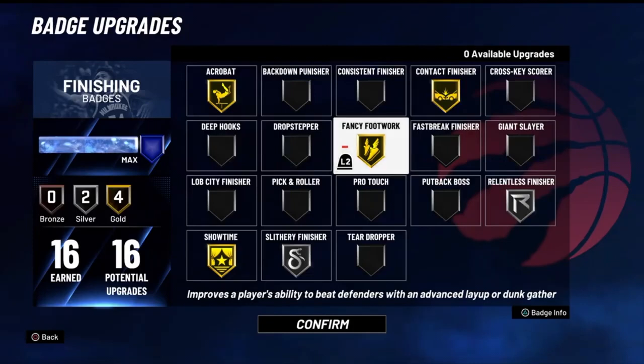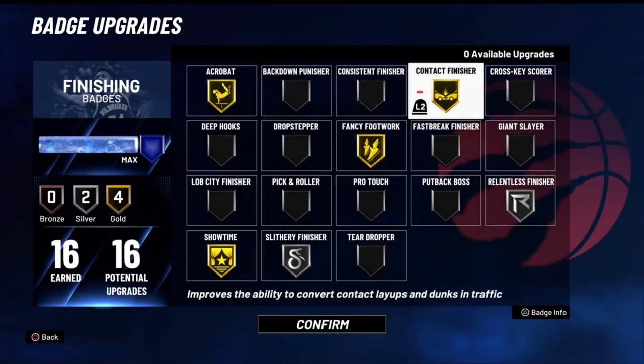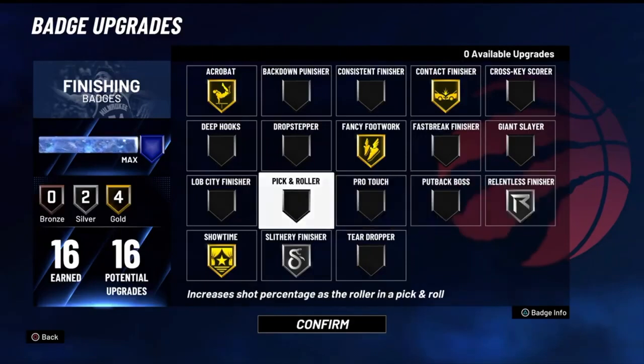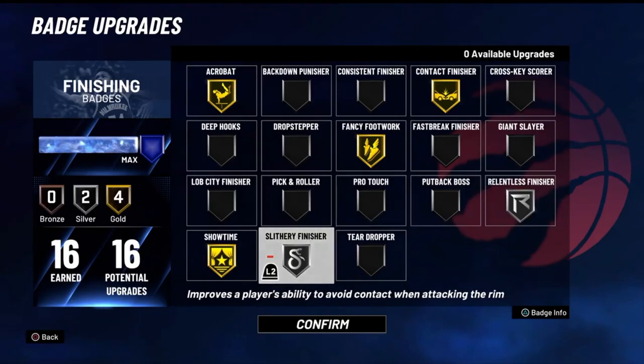Fancy footwork primarily helps with hop steps — I love the hop step. Contact finisher speaks for itself: gets your contact dunks and contact layups up. I primarily want contact dunks, so that's what I use it for. Relentless finisher works hand in hand with contact finisher — when you're constantly getting contact at the rim it'll help with your fatigue. Slithery finisher helps with your euros and keeps you elusive when you're tired later in the game. But this build is made to crank on people, so be ready for that.